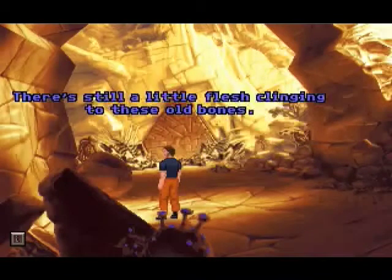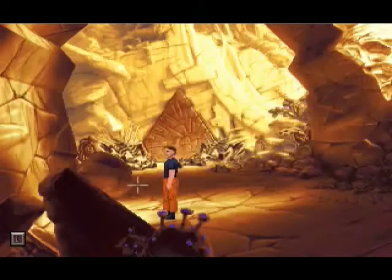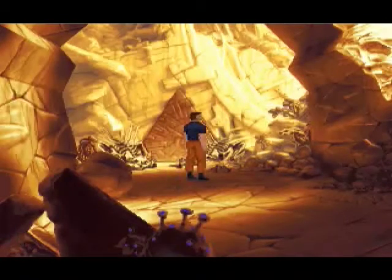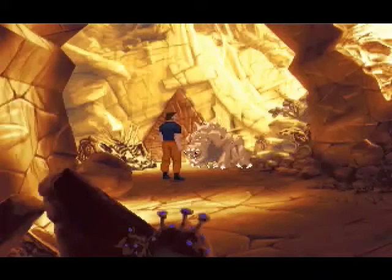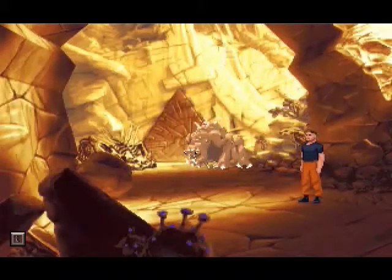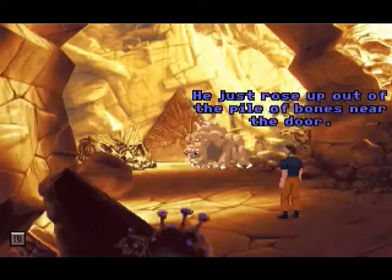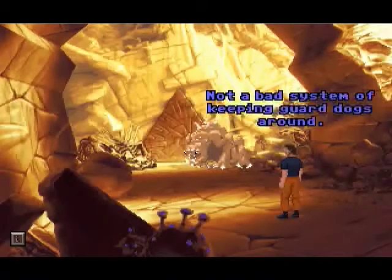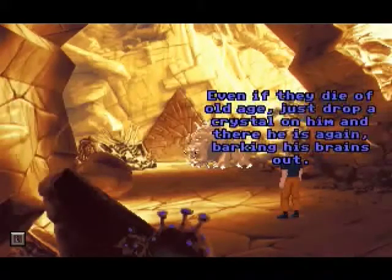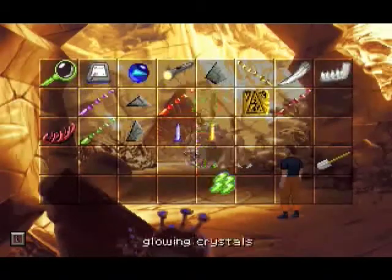Broken bones. There's still a little flesh clinging to these old bones. So let's try the door. He kind of came from the egg thingy - he just rose up out of a pile of bones near the door after a crystal fell from the wall. Not a bad system of keeping guard dogs around - even if they die of old age, just drop a crystal on them. And there he is again, barking his brains out. Except for the whole earthquake thing. He just rose up. So we use this on the other one.